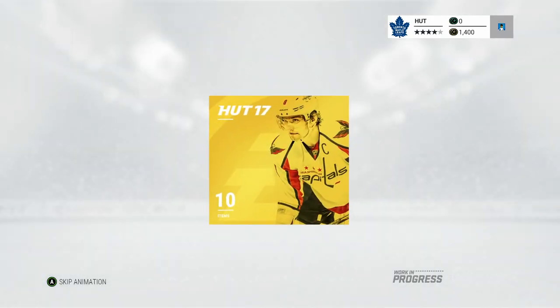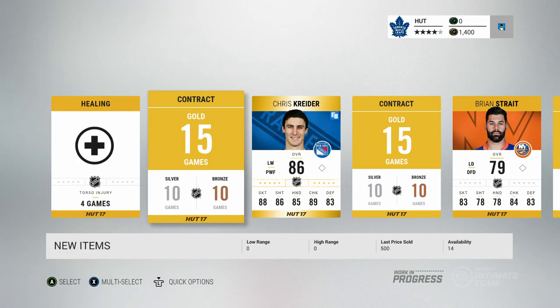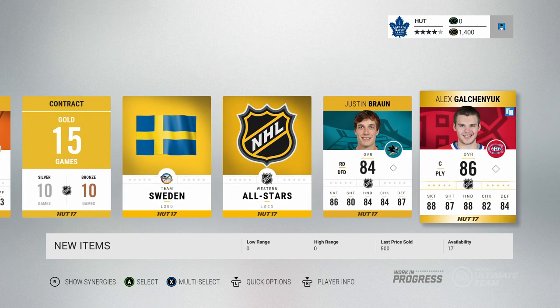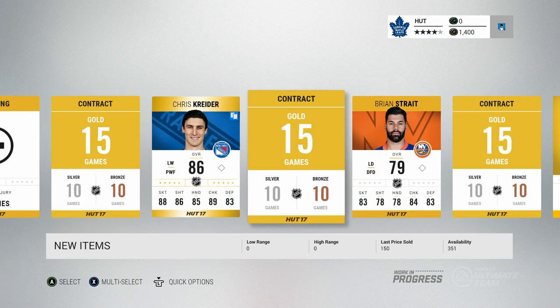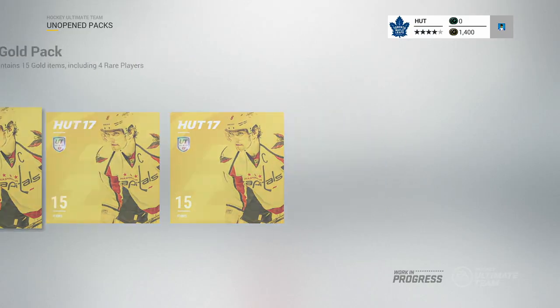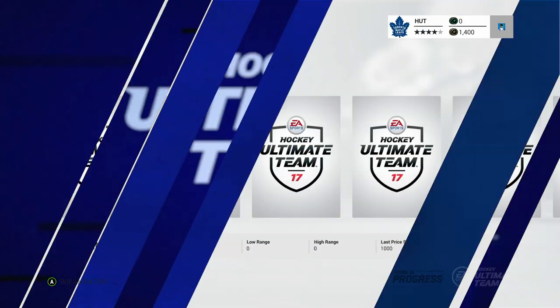Until we open up those 15 item packs — those are going to be the big ones. I'll keep grinding out games and try to bring out some more pack openings. I'm just going to skip the animations, a little bit long. Chris Kreider, Brian Streit, Justin Braun, Alexander Galchenyuk — a couple 86 overall players in this one. Obviously packs are buffed. Let's open up the 15 item packs and see if we can pull something good. Nice little animation too.